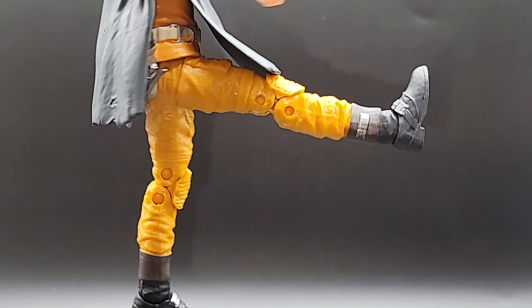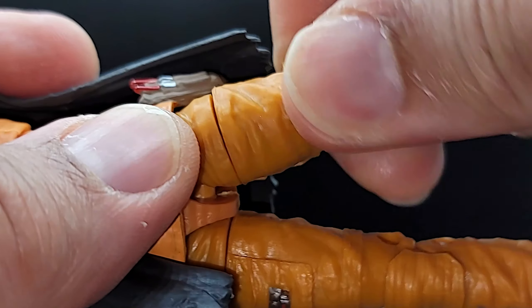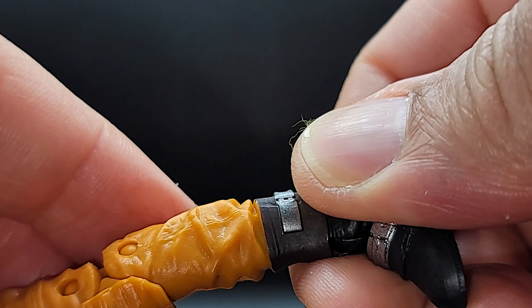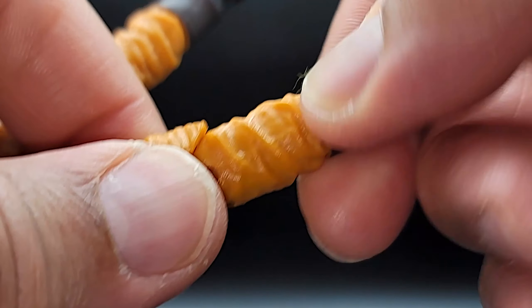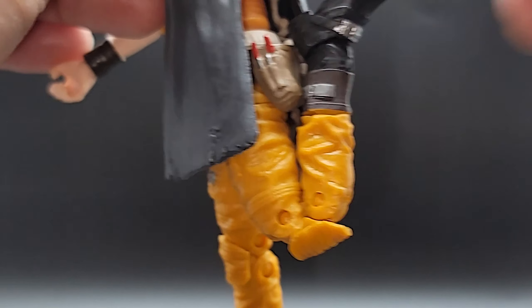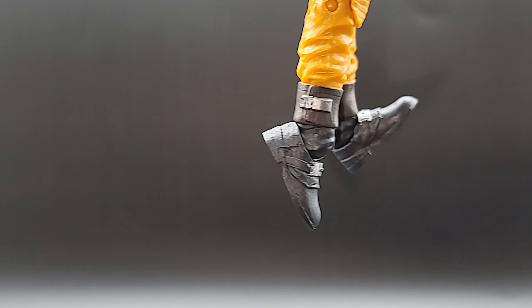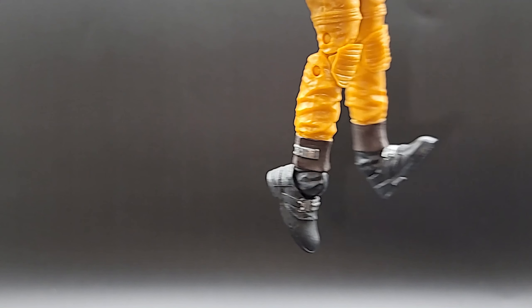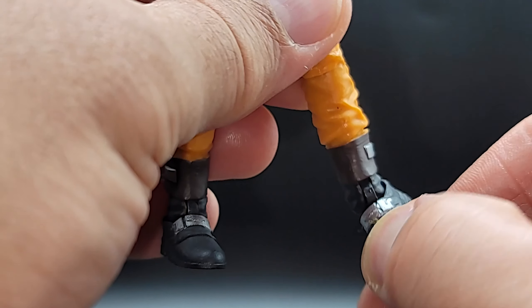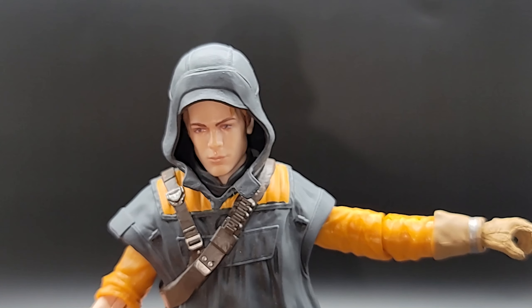Great lean forward at the thigh joints — Cal's kicking the door all day — though not a lot of backwards range. The thighs get 360. Nothing at the calf. Double-joint knees give you crazy range — look how close that heel gets, there's not even a gap there. Great range on the feet pointing up and down — moonwalking all day. And there's a rocker on the feet that goes all the way around, getting that 360 going.